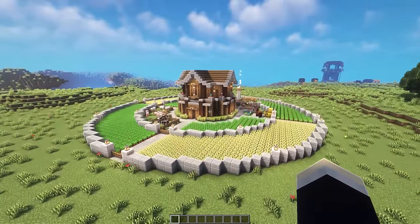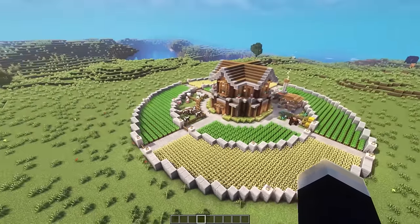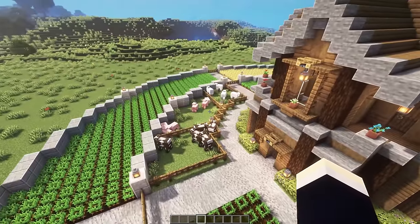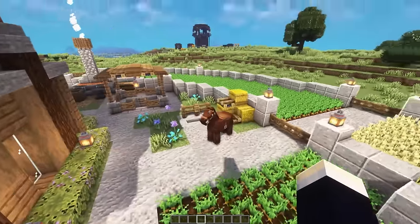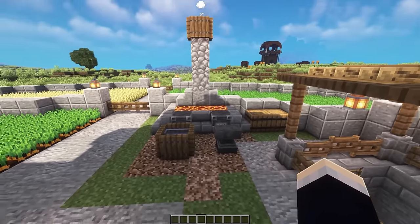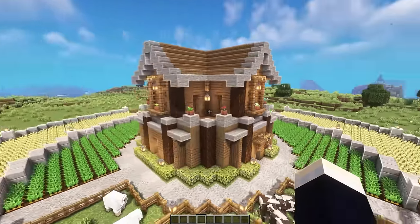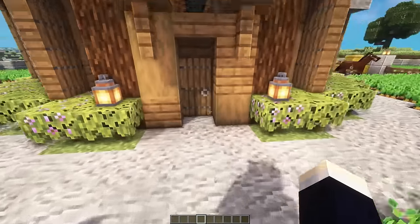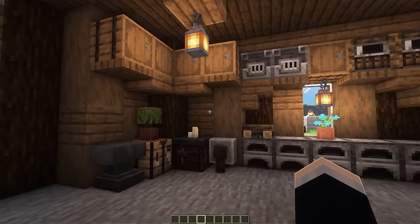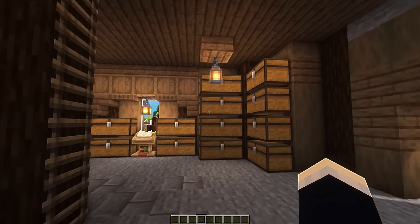Next up, we'll be taking a look at the ultimate survival base. We've got a pretty cool circular design going on here with a whole bunch of crop farms. Towards the center, we have a kind of animal pen section. And then on the right here, we have a horse stable, our mine entrance, and also a decorative blacksmithing area. Heading around back, we can take a look at the exterior of the base. Then we can head through the front door into the first floor. On the left side here, we have our crafting area. Beside this, we've got our smelting and also our enchanting. And finally, our storage on this side.